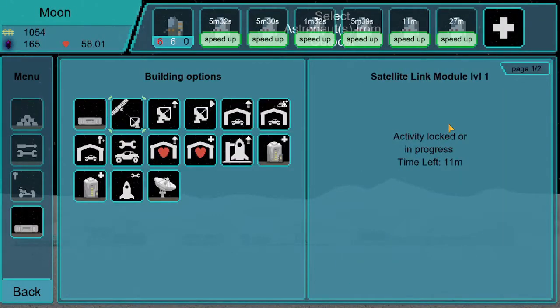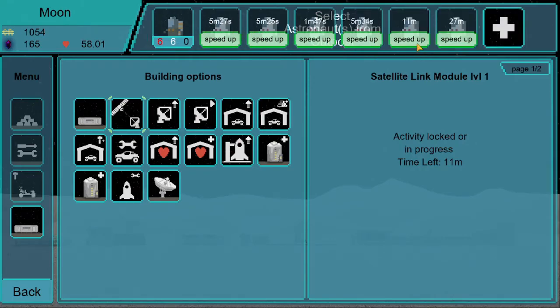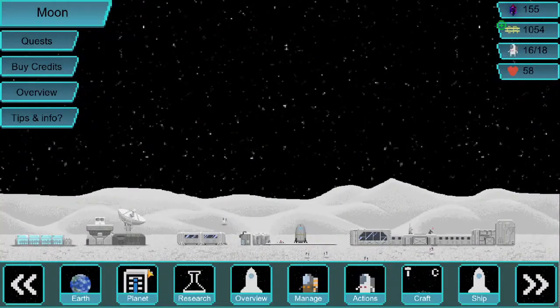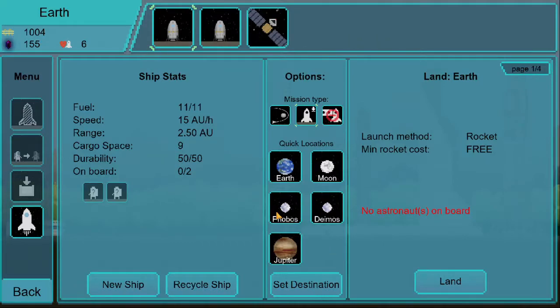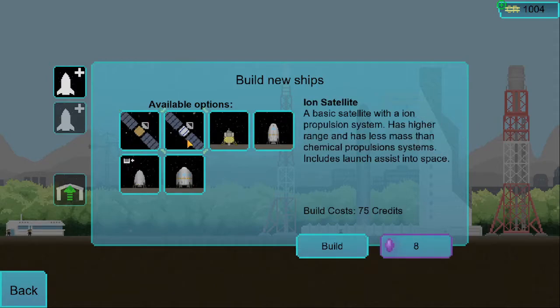We got 11 minutes left and I can't speed it up. Alright, boom — satellite! This module will aid in finding resources with the help of satellites. So now if I go to Earth and click plus on the spaceships, I need to build satellites. I'll build two to test this out — an ion satellite with iron, which has higher range and less mass, with a chemical propulsion system that includes launch assistance into space.